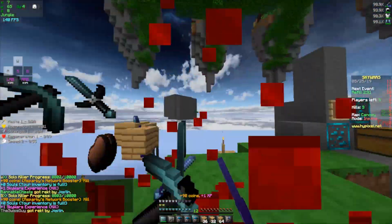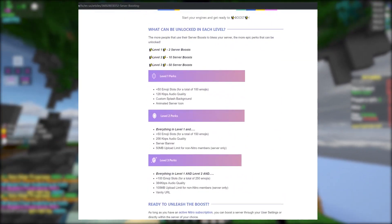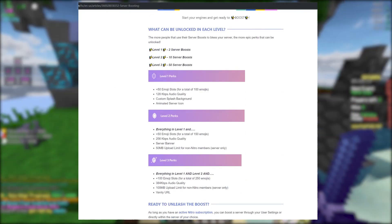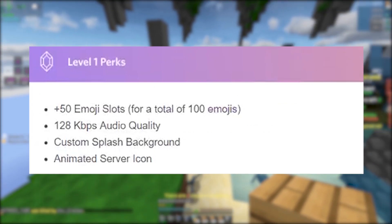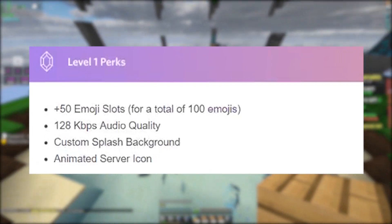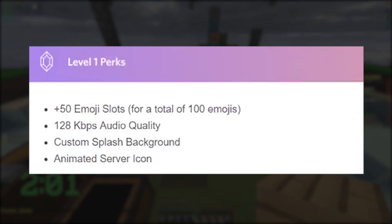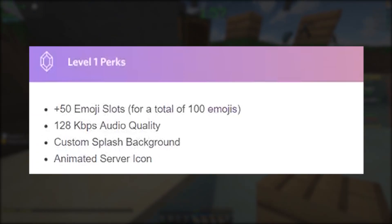So you can get awesome perks. I'll throw the perks on the screen right now. At level one with two server boosts you can get perks like 50 more emoji slots, better audio quality - I'm pretty sure it goes up to 128 kilobits which is what my microphone is submitting right now. You can also get a custom splash background for your server and an animated server icon, just like your profile picture.